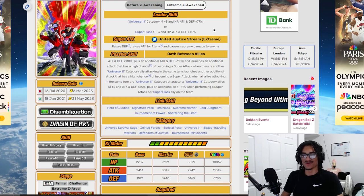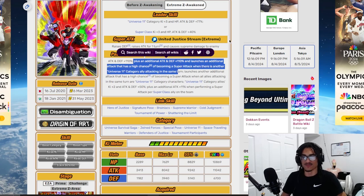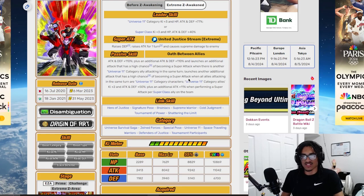The super attack name is 'United Justice Stream.' They stack defense and gain 30% attack for one turn, and do supreme damage. Their passive is called 'Oath Between Allies' — they start with 110% attack and defense, get an additional 110% attack and defense, and launch an additional attack with a 50% chance to become a super attack when another Universe 11 category ally attacks in the same turn.